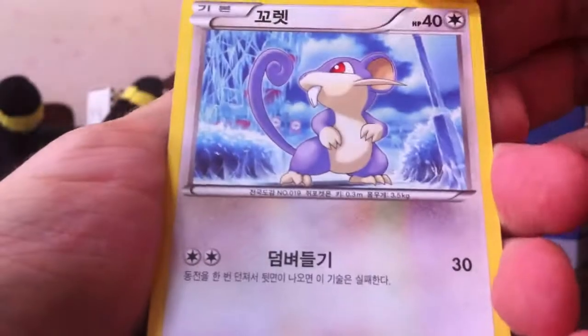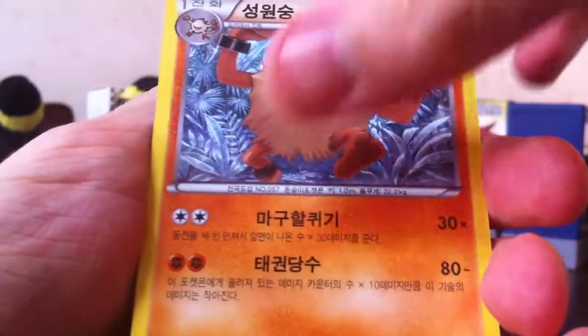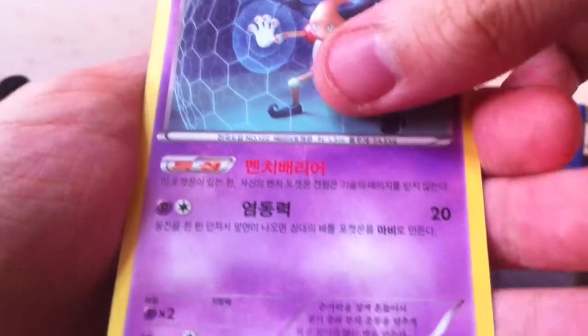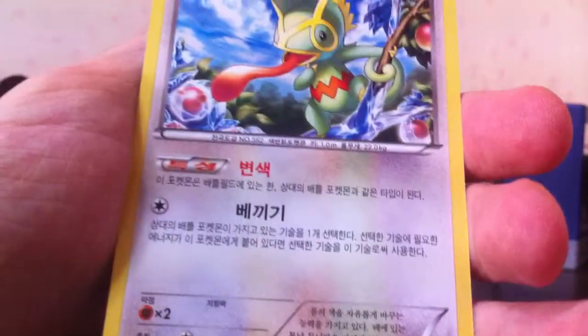Four packs to go for this video - haven't done too bad at all so far. Next pack. Rattata. Primeape. Lampent. Another Mr. Mime - that's four. And a Kecleon.